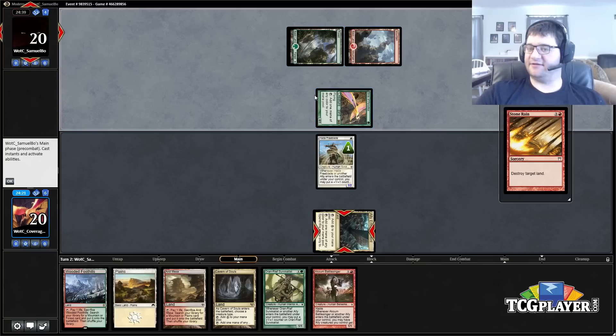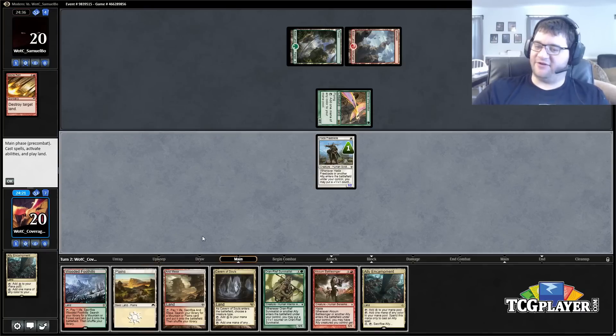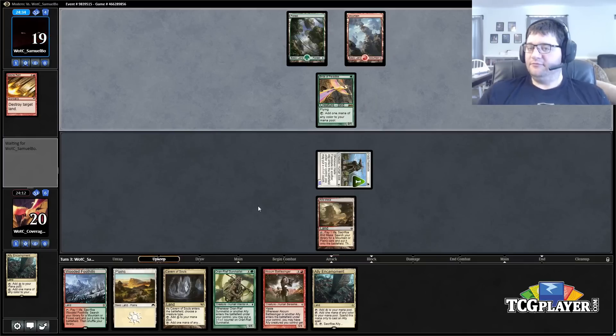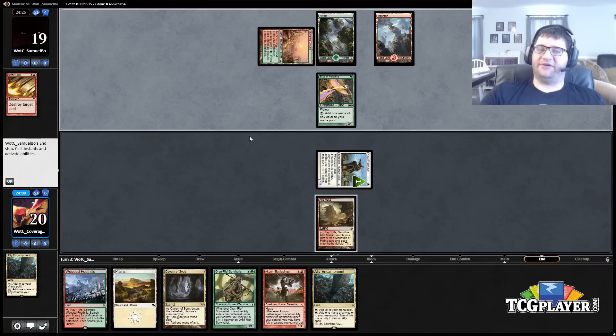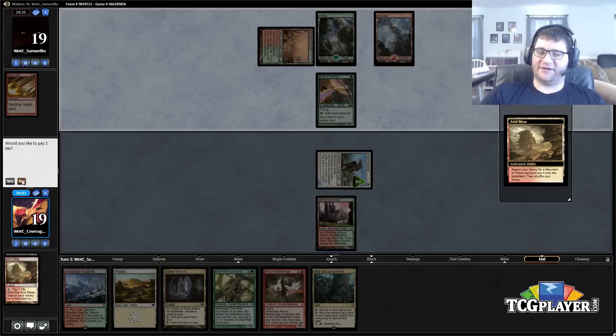Our opponent is on some sort of Red-Green Kinkah — okay, he's on Red-Green Stompy. This is a deck I have seen before. Shout out to Matt Mendoza for this one. We're not casting anything this turn, so I guess we play around the next land destruction spell and just hold it. This deck plays ramp and land destruction and giant threats — it's actually a pretty solid plan.